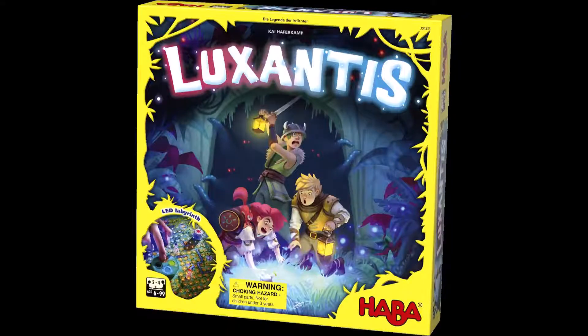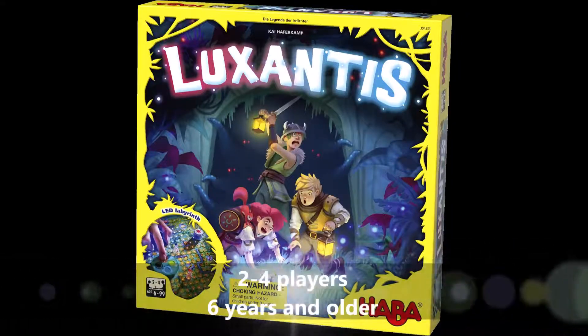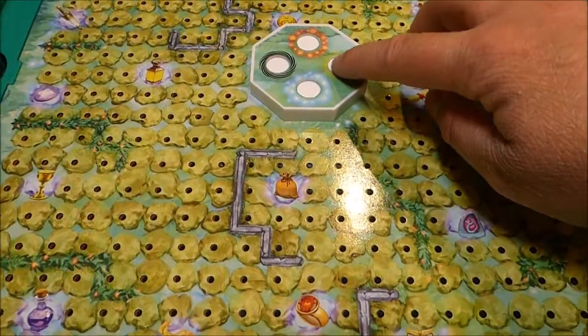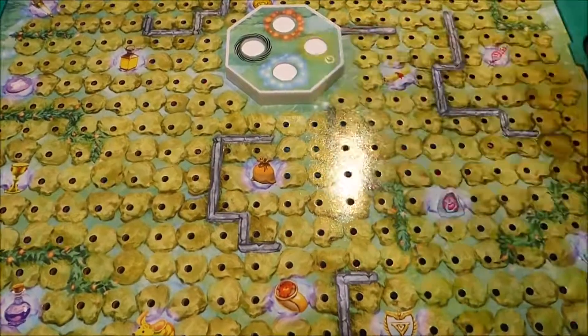Luxantis – a cooperative memory matching adventure for 2-4 players, 6 years and older. Press the green button to turn on the Light Forest board with LED technology.